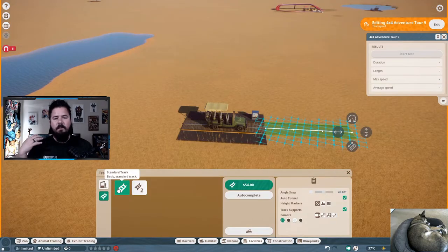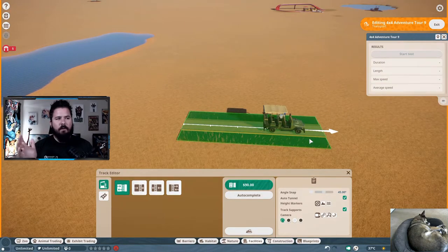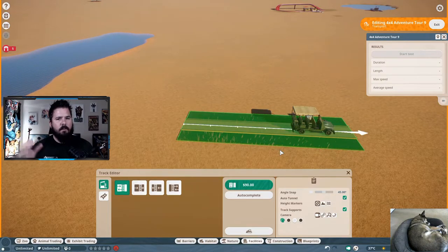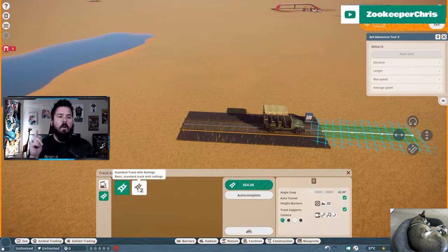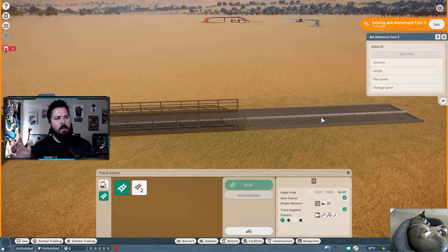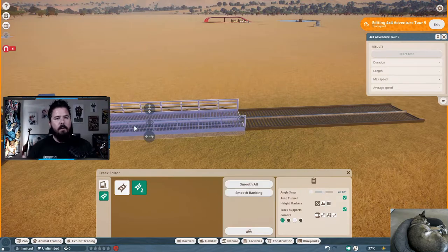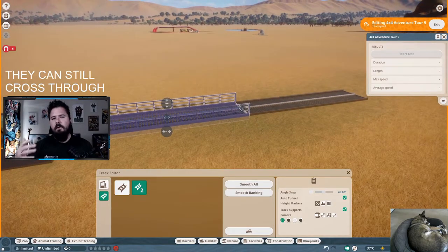Once you place it down, it goes into track editing. I suggest clicking on Station and adding a few extra spots — I like to have a couple of cars in the station at once, so I'll usually put three or four stations together. Once your station is placed, go down to Utilities and hit Standard Track or Standard Track with Railings. Standard track has no railings so animals can cross over it; the railing option prevents animals from crossing through that section.